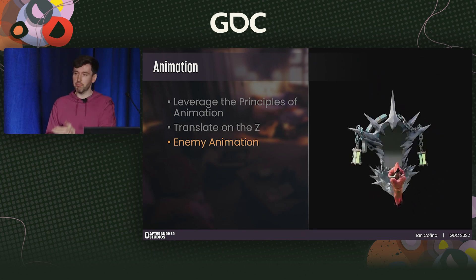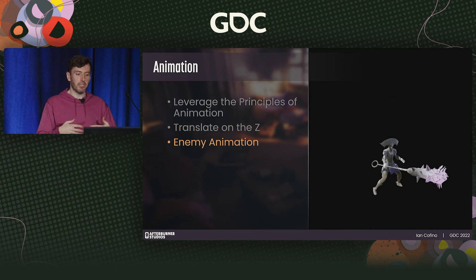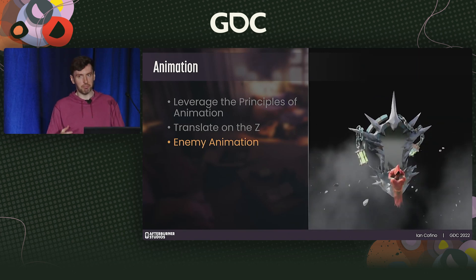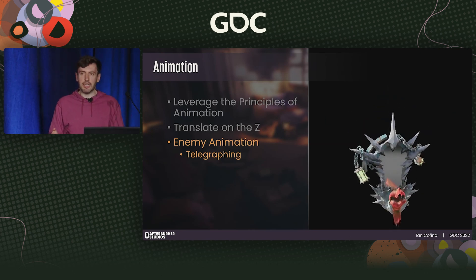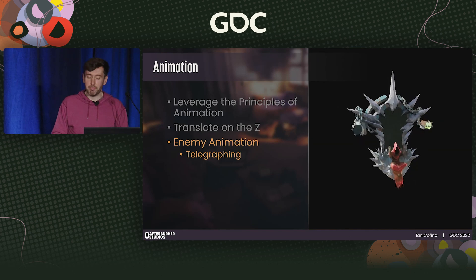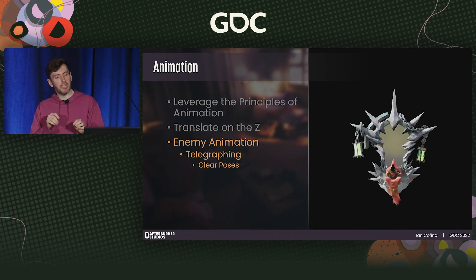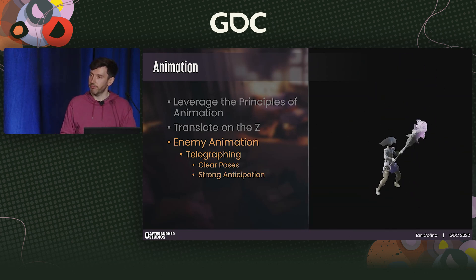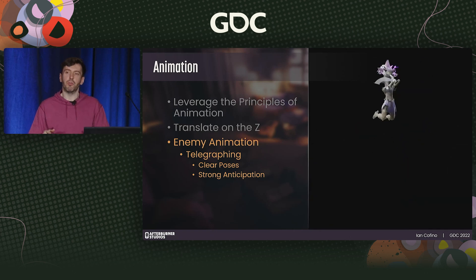For enemy animation, it's important to think about it differently than the player. For players, the goal is to make the output of their action as satisfying as possible. For enemies, the goal is to make the output of their action as readable as possible by players. This leads us to telegraphing enemy intention — telegraphing doesn't necessarily mean long attack windups as much as it means clear attack windups. Characteristics of good telegraphing: clear, exaggerated poses that create the bookmark in a player's mind for the purpose, hierarchy, and timing of an attack; strong anticipation; and attacks that follow natural physical motion.